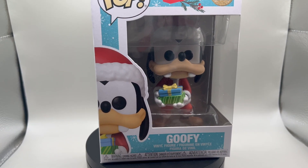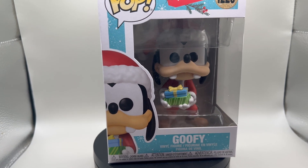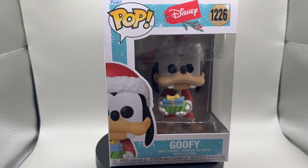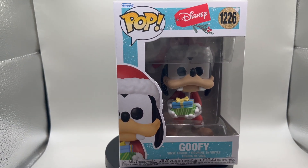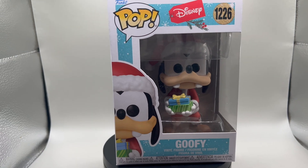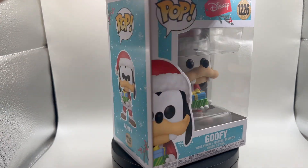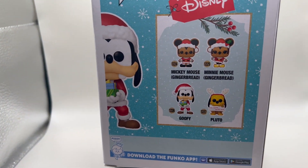Okay guys, once again it is time for another Saturday toy unboxing and of course we've got another Funko Pop — here is Goofy. This is a holiday Christmas Goofy: he's got presents, he's got a Santa suit, and a Santa hat on. He is ready to rock, so let's take him out of there. We've already done the Pluto.